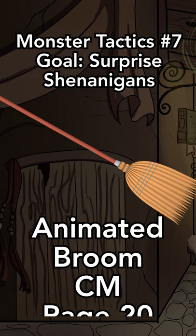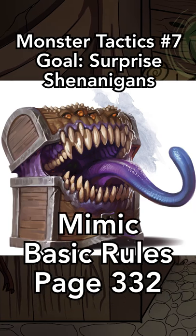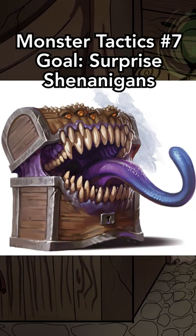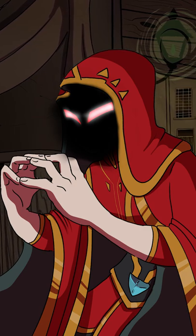Animated armors, animated brooms, flying swords, flying rocking horses, and mimics — what do all these have in common? Well, they all appear to be normal objects without proper investigation.